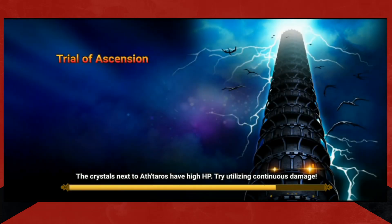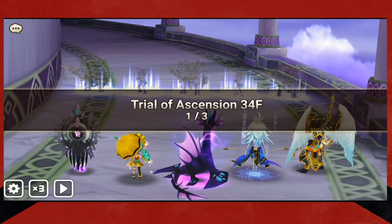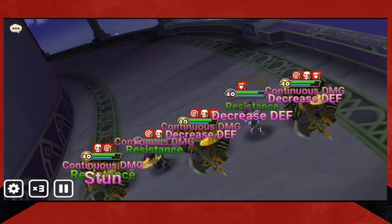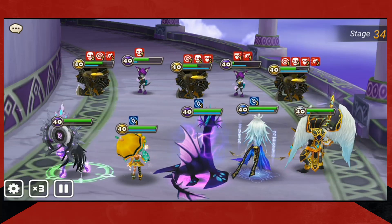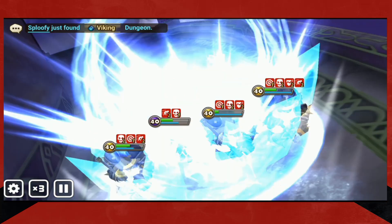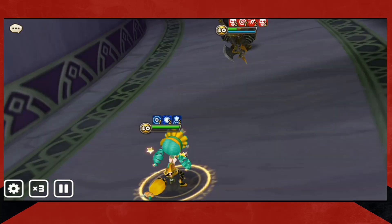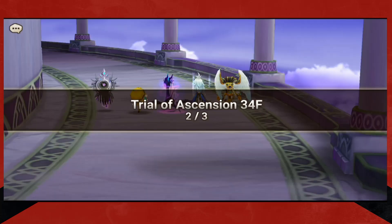As you're doing Trial of Ascension — for those of you that haven't done it — it's a big beginner's guide idea. The Trial of Ascension is free stuff essentially. You go through and every floor you clear — like floors 1, 2, 3, 4, 6, 7, 8, 9 on every set of ten (so 11, 12, 13, 14, 16, 17, 18, 19, et cetera all the way up to 99) — each one of those gives you one summoning stone. It doesn't sound like much, but it does add up fairly quickly.